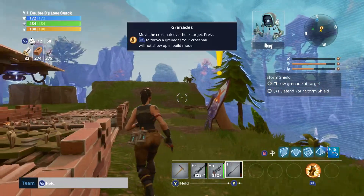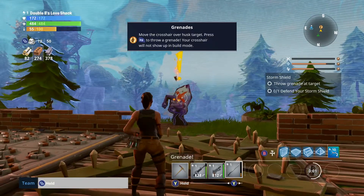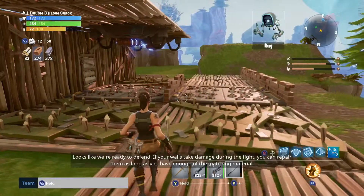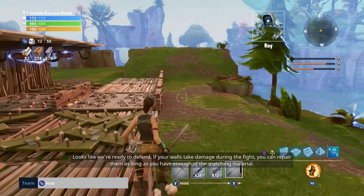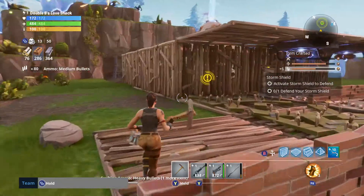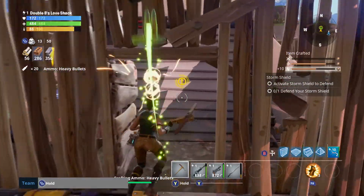Here's a target for you. Oh, I got a target — throwing a grenade at the target. Okay, grenade! Nicely done. Looks like we're ready to defend. If your walls take damage during the fight you can repair them as long as you have enough of the matching material. You may want to craft some more ammo, but after that you're all set. We have plenty of ammo — let's get this thing started.